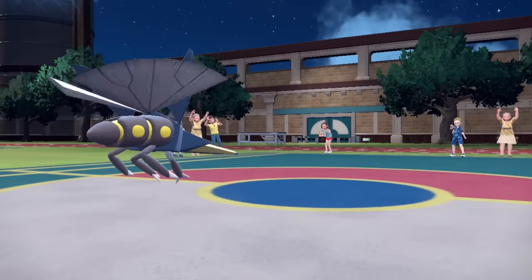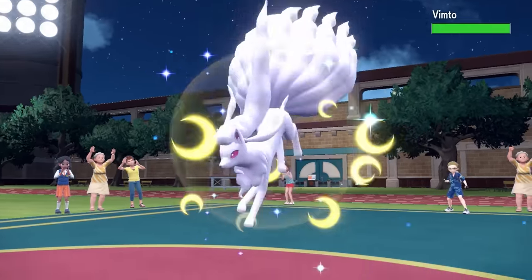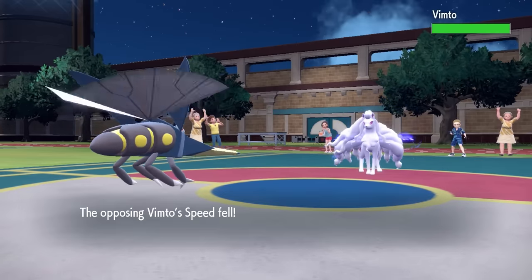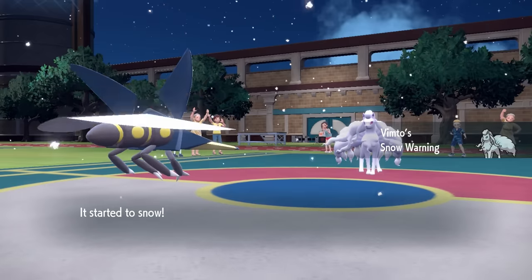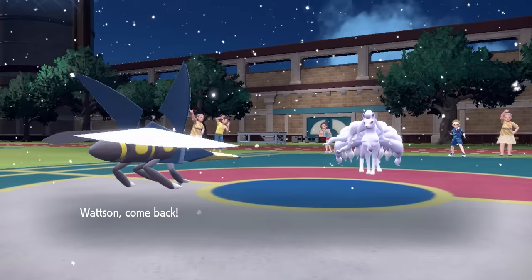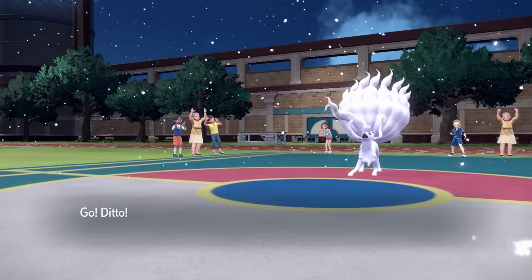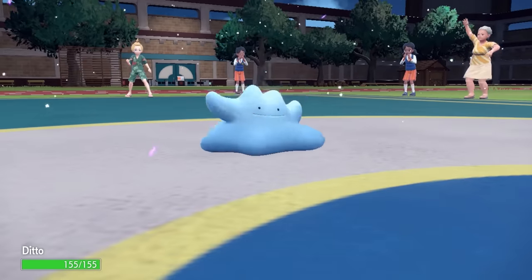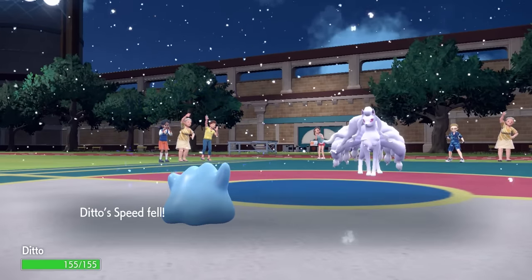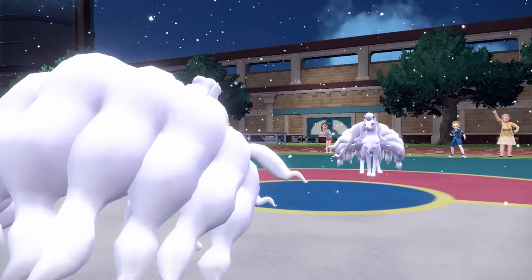They go for the Volt Switch pivot, bringing in the absolute iced-out menace that is Alolan Ninetales. Any time going up against Alolan Ninetales, especially when you have a team that doesn't have the biggest threats, it's going to be an uphill battle. This thing is generally going to come in with the Light Clay item, which increases the number of turns Aurora Veil stays up. So they're able to grab basically a free Light Screen and Reflect combined with that Aurora Veil.